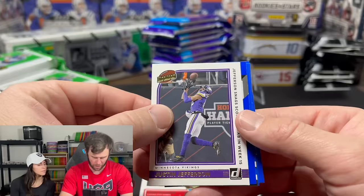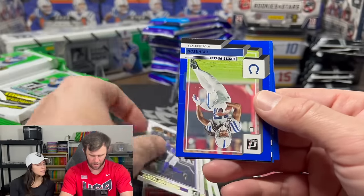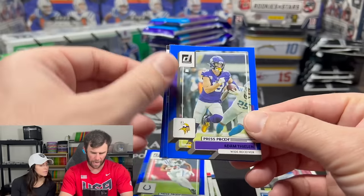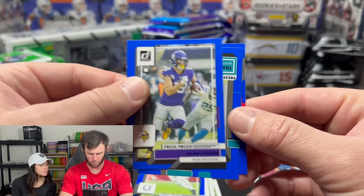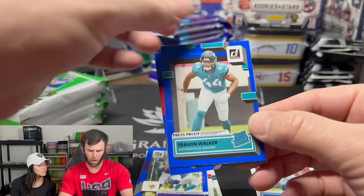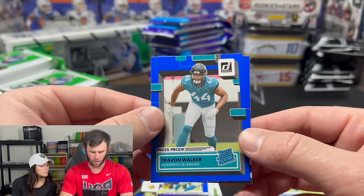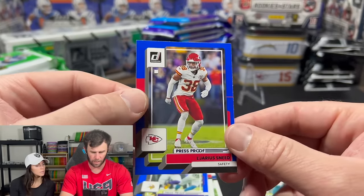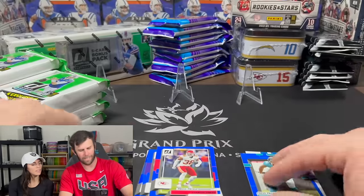We have a Justin Jefferson on the highlights, a T.Y. Hilton press-proof blue, an Adam Phelan press-proof blue. And then our rated rookie is going to be Trayvon Walker on the press-proof, and a LеJarius Sneed.